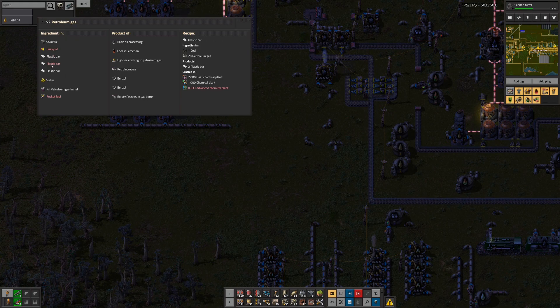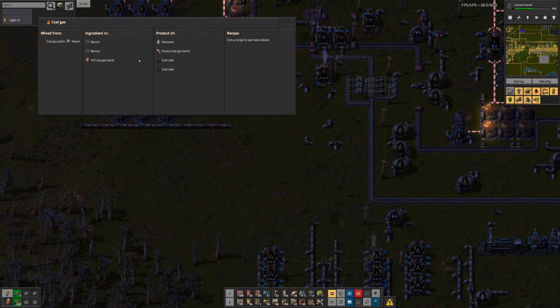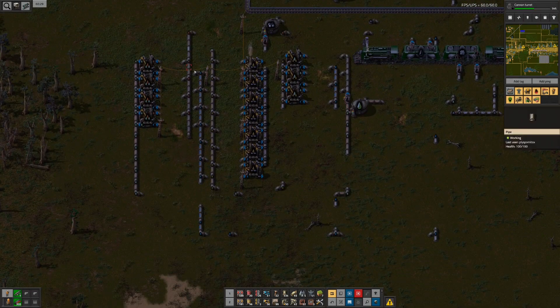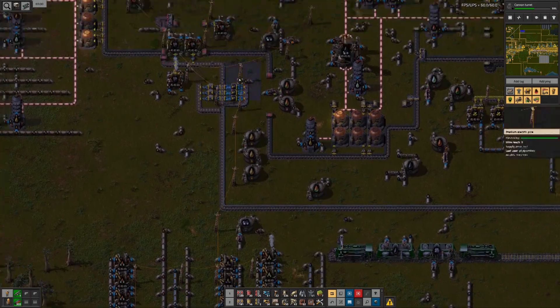There are two different plastic recipes. One is using benzol. How do I make this coal gas? I need coal gas but I don't know if I want to deal with that. So one solution might be doing some more petroleum gas to solid fuel transformation.